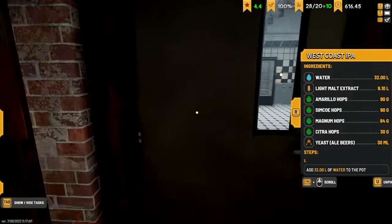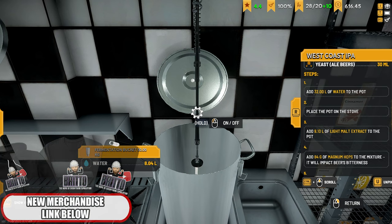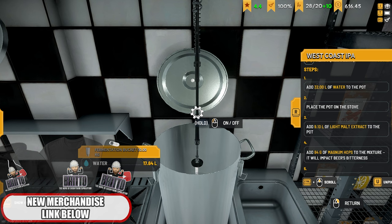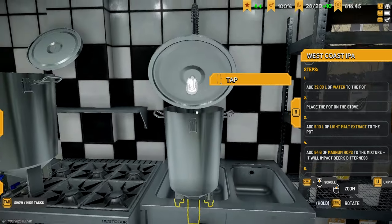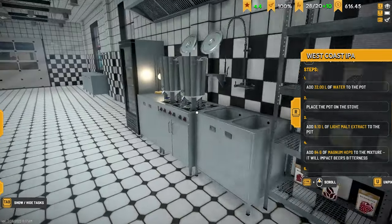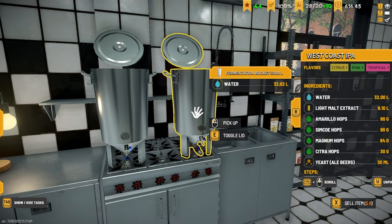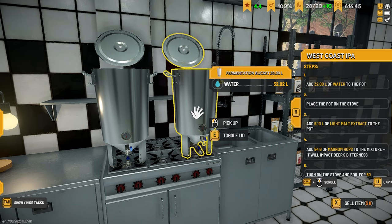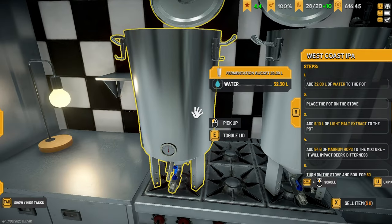Then we'll look at the lager after, because the lager has to go in the fridge and takes four days to ferment. Right - 32 liters of water. I'm also wondering if we add some chocolate malt at the end, would that change the IBU and the color? I'm not sure if it will. We've got cocoa over there - cocoa and chocolate, it's the same thing isn't it, cocoa beans make chocolate. Alright, we need 9.1 light malt in each.